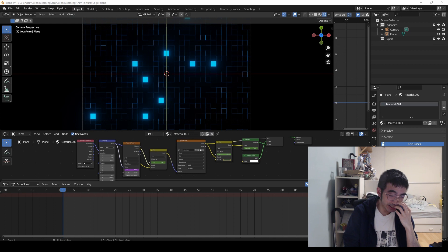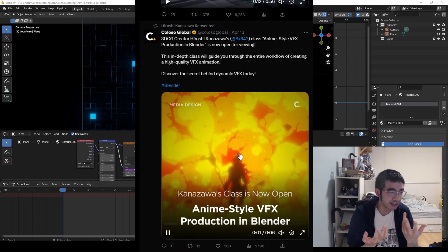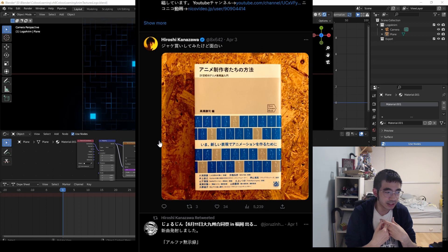This time I drew in 3D and learned from a graphics master, Hiroshi Kanazawa. He had a really solid understanding of turning 3D into 2D anime. I learned under his class and I think the results were spectacular.